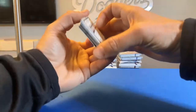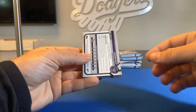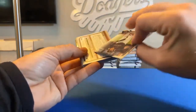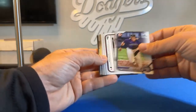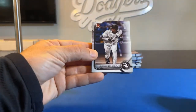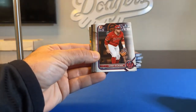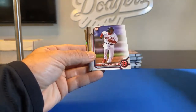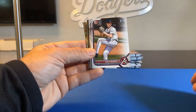Pack number two. For the Rockies, Jordan Beck — First Bowman card. This whole stack's turned backwards, I'm just going to flip them. Oscar Colas for the White Sox. Sonny DiChiara, First Bowman. Edinson Polino. Owen Murphy, First Bowman.